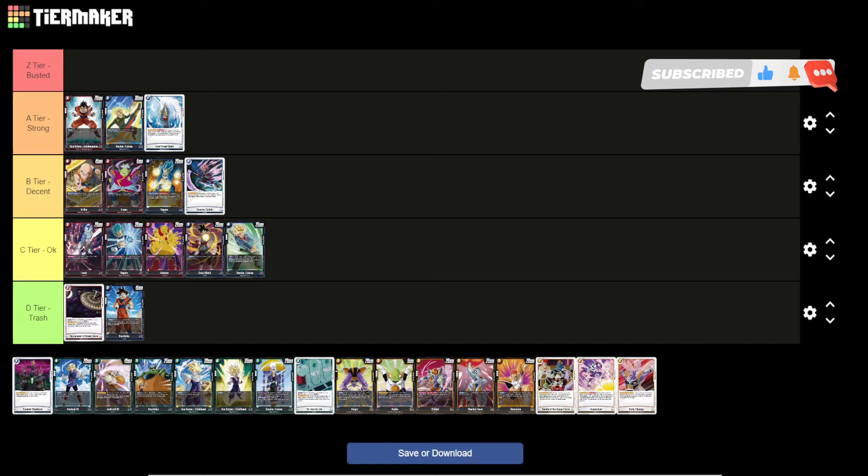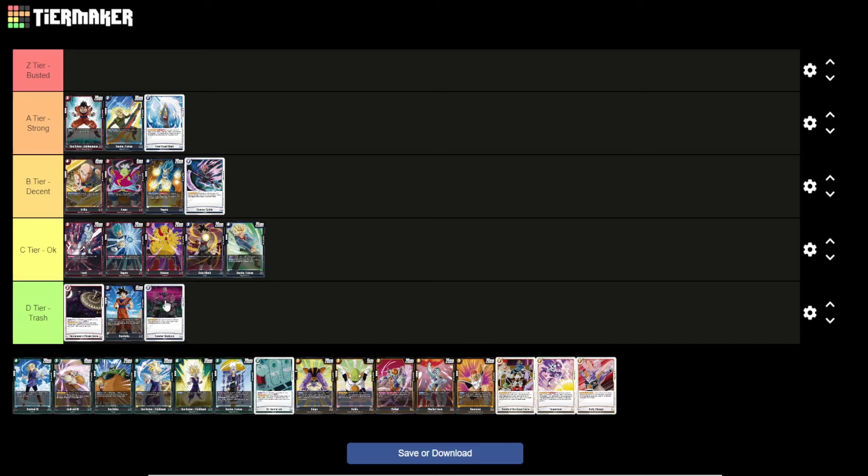Sinister Shadows is a free-cost Goku Black extra card. Activate main: if you have 3 or fewer cards in hand, choose up to one of your Goku Black battle cards and switch it to active mode. It's meant to reanimate the big Goku Black SR, but the Goku Black deck requires too many pieces to pull off a mediocre combo. It's Trash — even within its own deck it's not great.